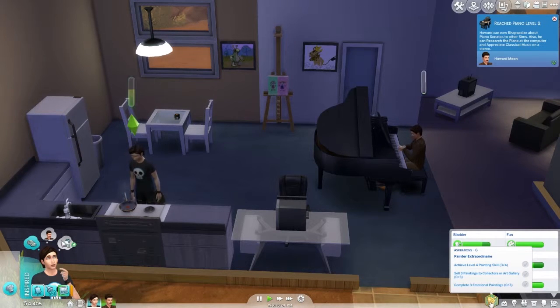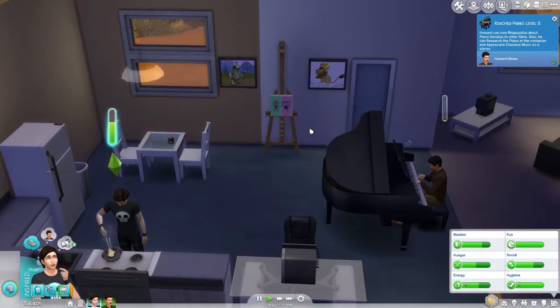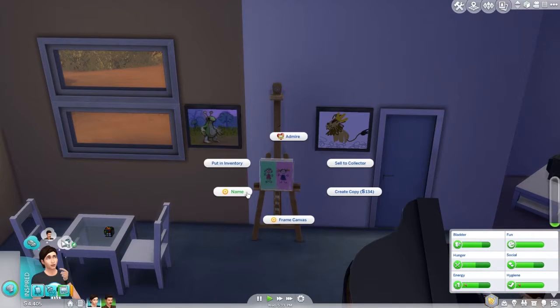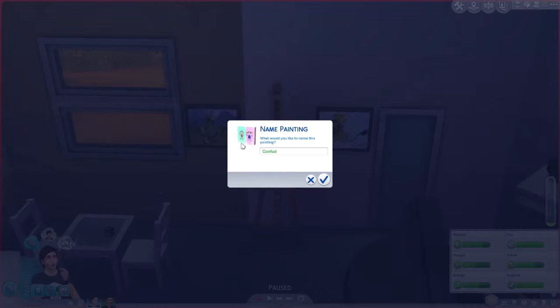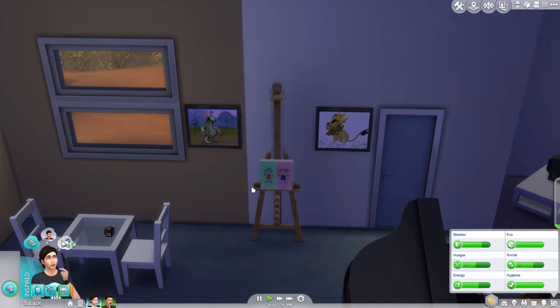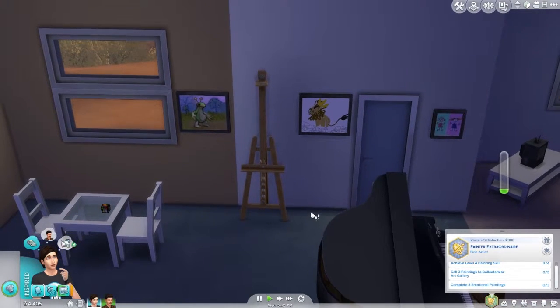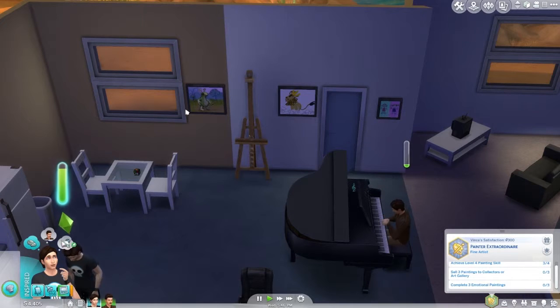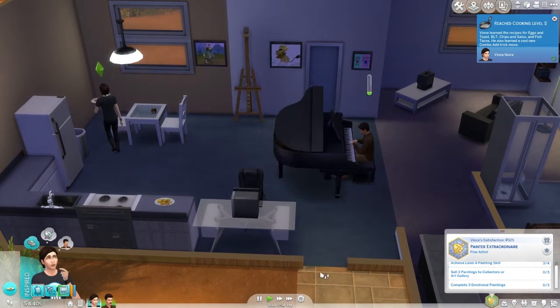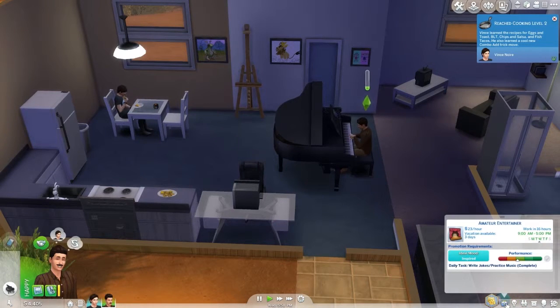He's got a boy, boy, girl painting. We'll name it - I think that's pretty. Adapt. Frame it. Let's just put all of his paintings up in the house. Level four - sell three paintings to collectors or art gallery. Three emotional paintings. Only one of them has an emotional aura. How do I paint an emotional picture? I need to get a stereo then, don't I? Come and have some food, alright? Chill out.